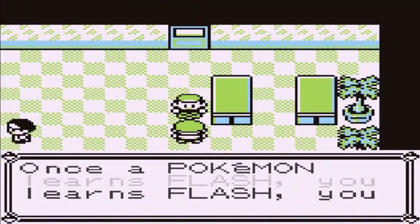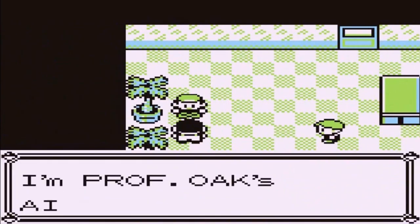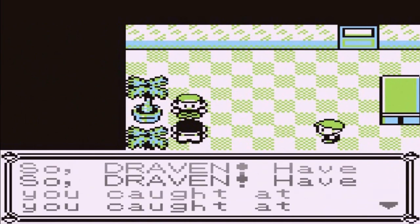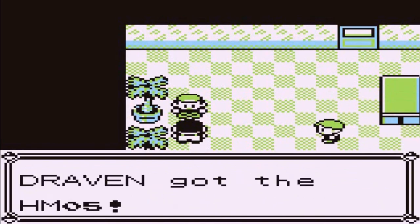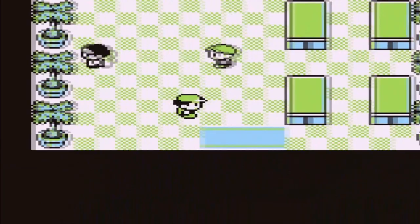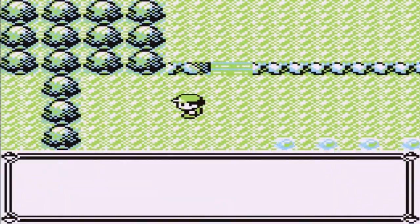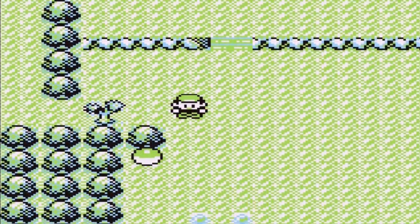Let's talk to people. Once a Pokemon learns Flash you can use Rock Tunnel. Here is Professor Oak's Aide and he will actually give us HM05, which will teach our Pokemon Flash. We do have 25 Pokemon right now, so there it is. Let's continue on and find some items — we got ourselves an HP Up, which we kind of don't need.